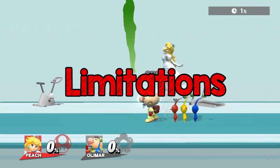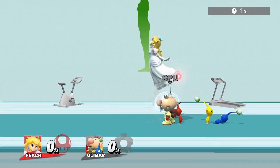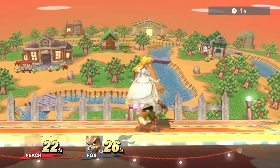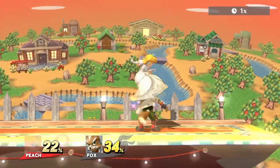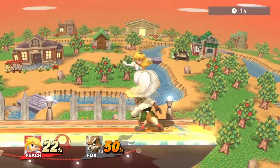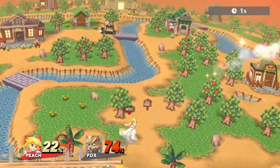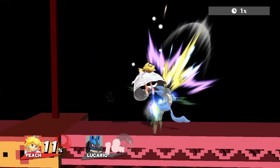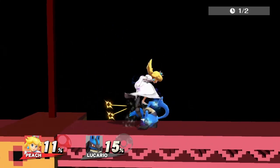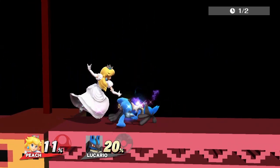Now let's discuss limitations. First off, it doesn't work on every character — some are simply too small. Against characters who don't tumble, the limit is the edge of the stage. Whether it leads to a kill will depend on where the combo starts, but either way it's still huge damage output. Timing also varies a bit between characters. I suggest practicing in training mode on two-thirds or half speed before tackling it on normal.